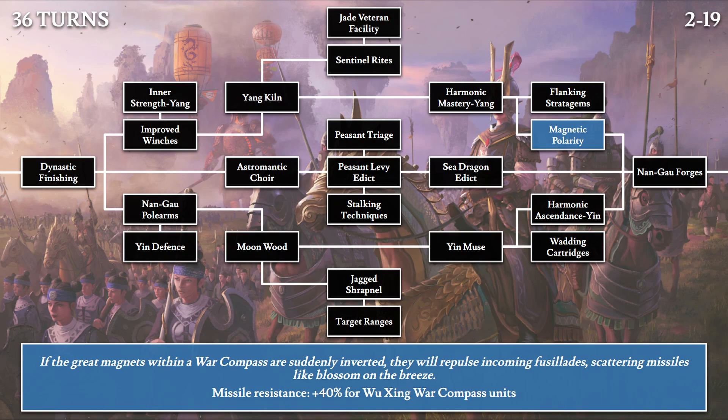Then Magnetic Polarity: 'If the great magnets within the war compass are suddenly inverted, they will repulse incoming fusillades, scattering missiles like blossom on the breeze.' This references the Wuxing War Compass unit — since it's a compass powered by magnets, you can apparently invert the charges to repulse incoming missile fire, granting plus 40% additional missile resistance. This is quite an interesting game design using the magnets in a compass cart to add missile resistance — both realistic and neat.